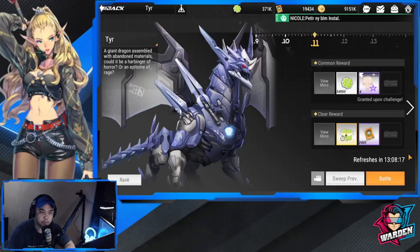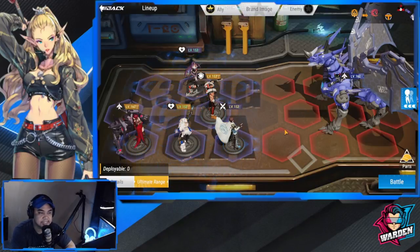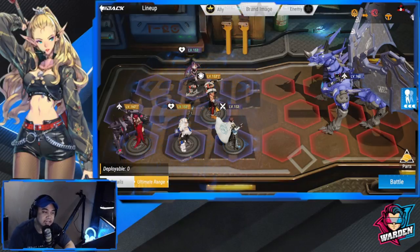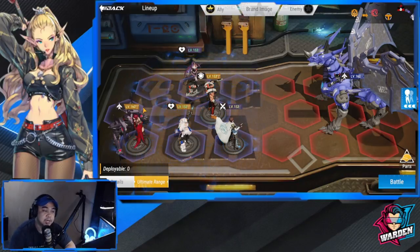To clear this stage you'll get these rewards — these are just common rewards if you don't clear the stage. For formation, I've been using this formation for a while and found it very optimal. Tire is going to attack the middle one, so whatever heroes or figures you put in the middle he's going to attack, because he damages through the middle and through the back. I'd advise putting only one figure there.